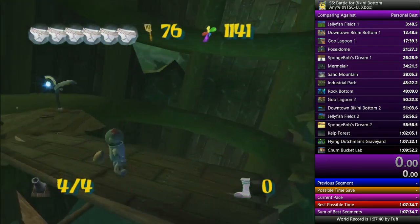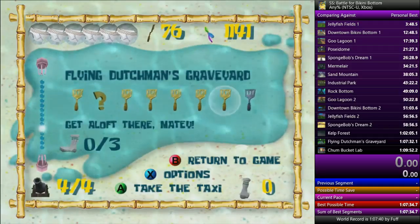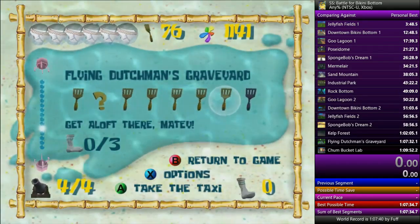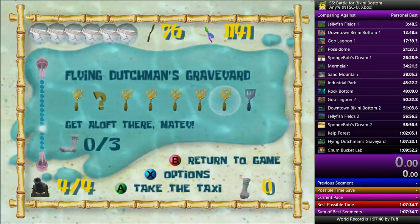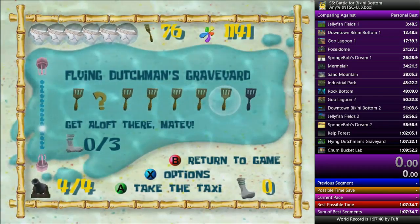So now I'm going to teach you guys how to do the Dutchman skip. It's kind of weird how this works. When you activate — you've probably seen this in our runs already, for those who watch these speedruns — but every speedrunner who performs this trick always slams on the button.